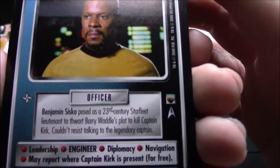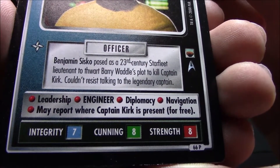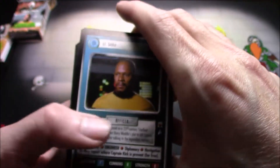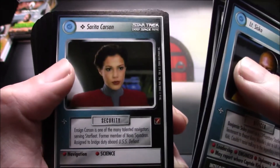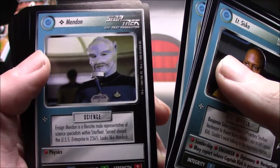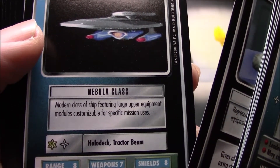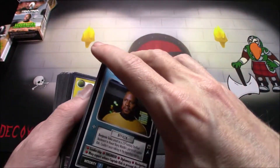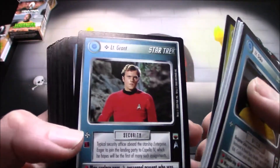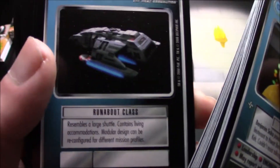Lieutenant Cisco — Benjamin Cisco. May report where Captain Kirk is present for free. I have no idea what this means, but someday I will understand because right now I'm just kind of looking. I kind of want to get to the point where I understand it. There's a Nebula class ship. It's going to be kind of like when I opened the Magic the Gathering stuff, trying to hold both decks and show things off. The cards are really slick too. I don't want to get them out of order because I'm going to pay more attention to this later when I try to learn how to play.